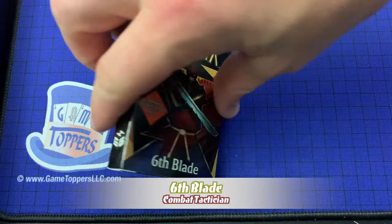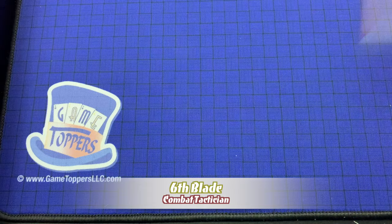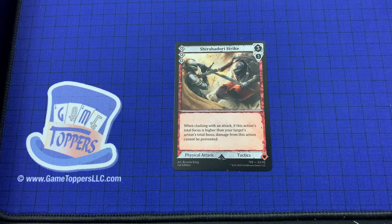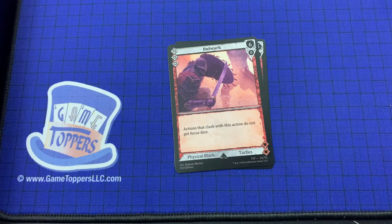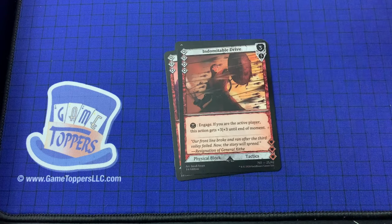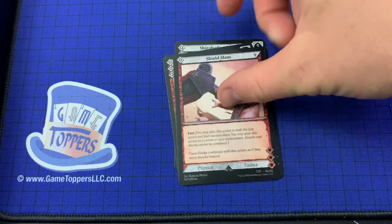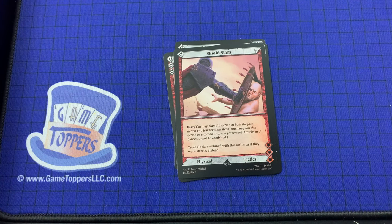Now we've got the 6th Blade, who has difficulty 4 — moving up. We've got the Shira Hadori Strike — 3 cost, 3 and 3. When clashing with an attack, if this action's total focus is higher than your target's action's total focus, damage from this action cannot be prevented. Physical attack, tactics. Then we've got Bulwark — 3 cost, 6 and 0. Actions that clash with this action do not get focus dice. Physical block, tactics. Indomitable Drive — 4 cost, 3 and 3. Engage. If you are the active player, this action gets plus 3 plus 3 until the end of moment. Physical block, tactics. Shield Slam — 1 cost, fast. Treat blocks combined with this action as if they were physical attacks instead. Physical tactics.